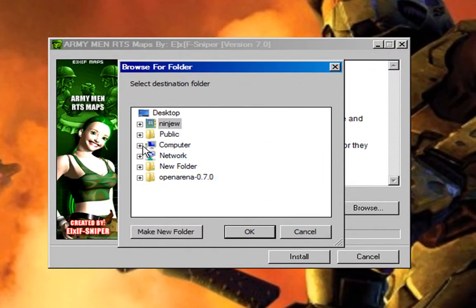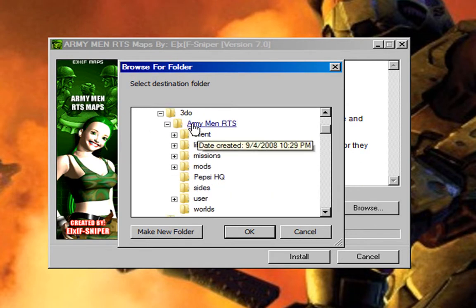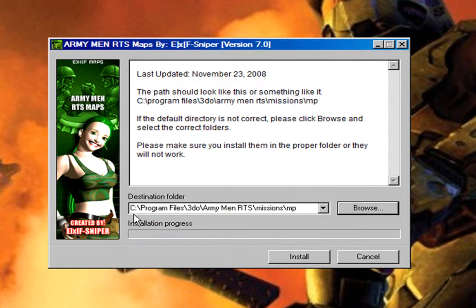Go to my computer, compact your C drive, program files, 3DO, Army Men RTS folder. It should be under missions. Get MP which stands for multiplayer. Press OK and now it's changed to C drive, program files slash 3DO slash Army Men RTS slash missions slash MP.